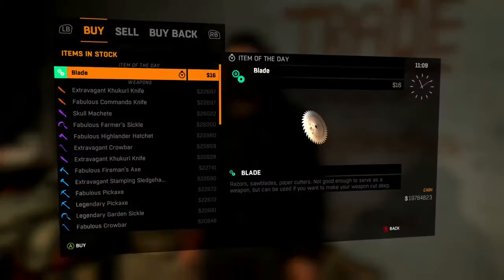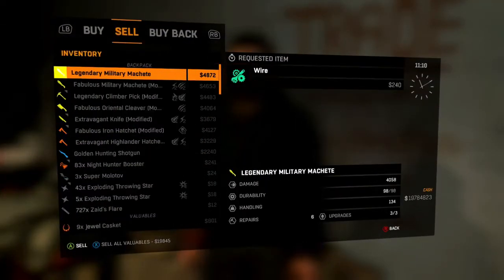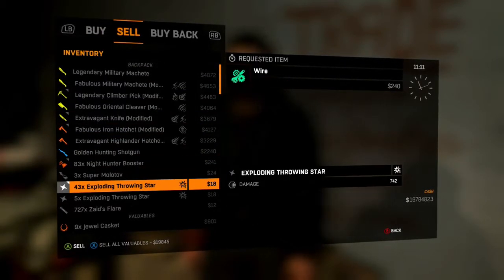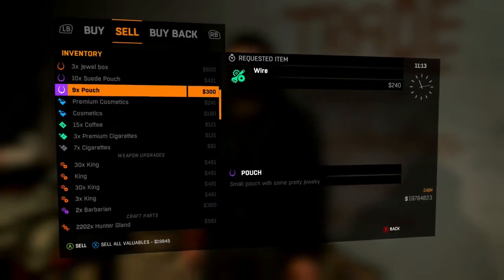So for this you will need a vendor and you will need at least one valuable. As long as you have the option for X to sell all valuables, this glitch should work as long as you get the timing down correctly.